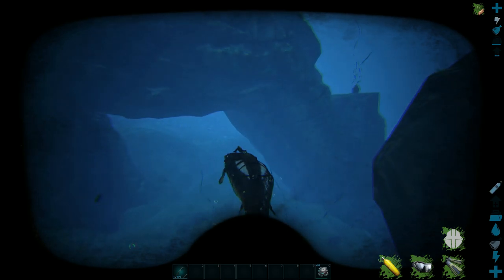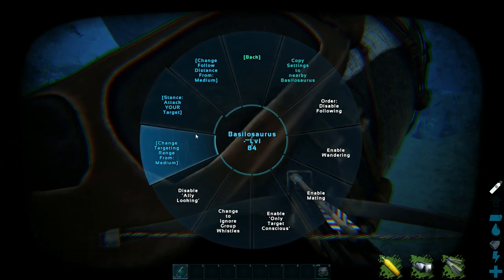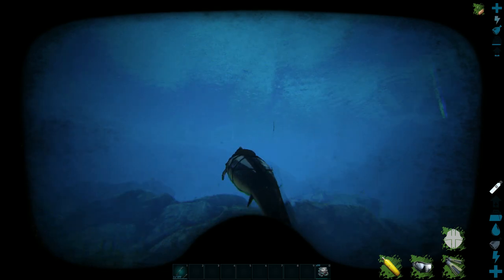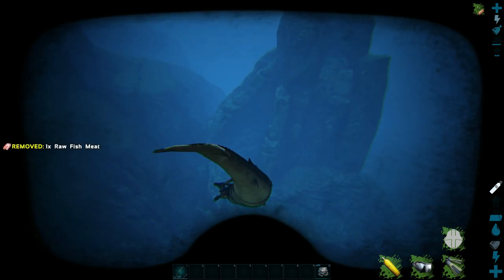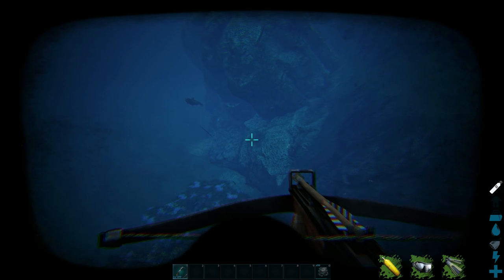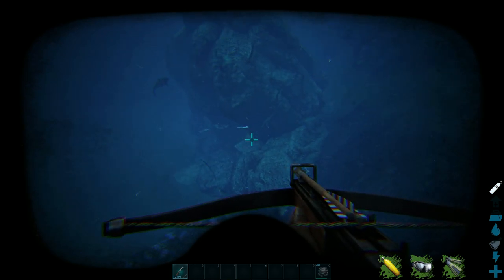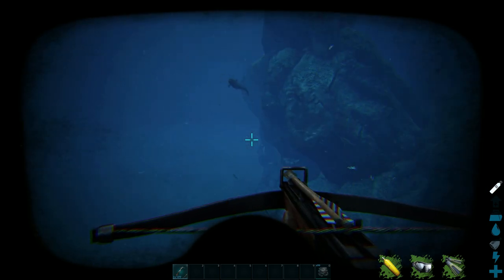We've got some Electrophorus over there, but there's also a Plesiosaurus. We've got Plesiosaurs, Electrophorus, and Dunkleosteuses. We don't need to worry about the Dunkleosteuses — they don't care. Let's see if I can get closer to one. Actually that's not a Plesiosaur, that's a Liopleurodon — even better, because Liopleurodons won't attack me. I'm a bit too close though — swim!